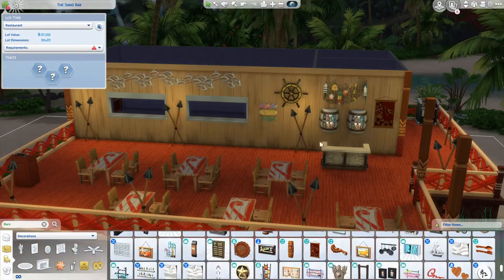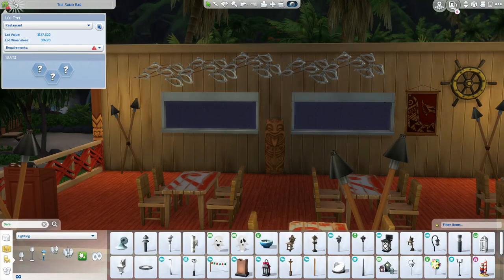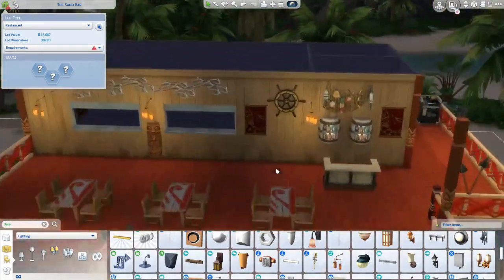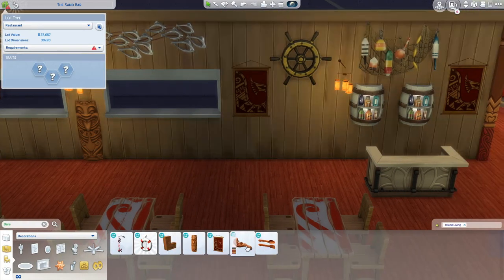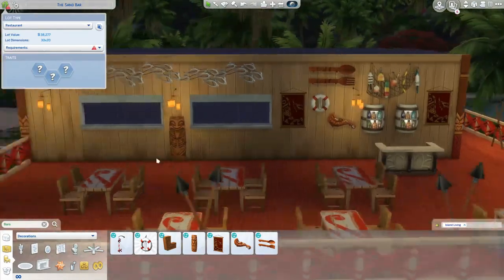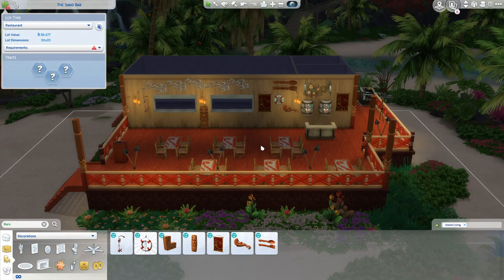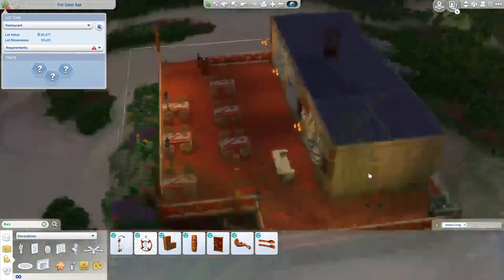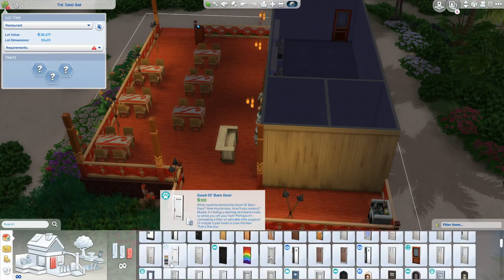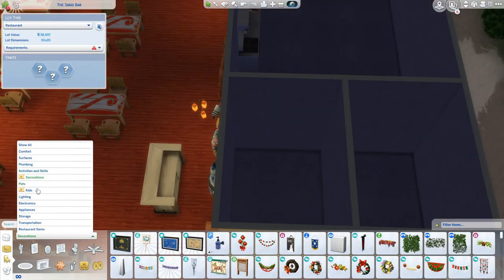I do put a lot of decorations on the walls. At first I was using a lot of Cats and Dogs items because there are like a lot of beachy type of things, but I do switch them out with Island Living items. Cats and Dogs, that expansion pack for the beach items, it reminds me of where I live in the Pacific Northwest. The beaches in Washington and Oregon are definitely different from a tropical island - it's colder here. So Cats and Dogs definitely gives me those vibes versus Island Living, which I feel does better for a tropical island.